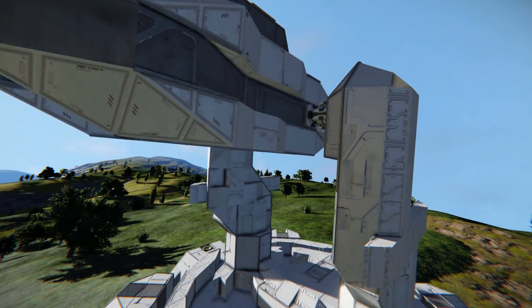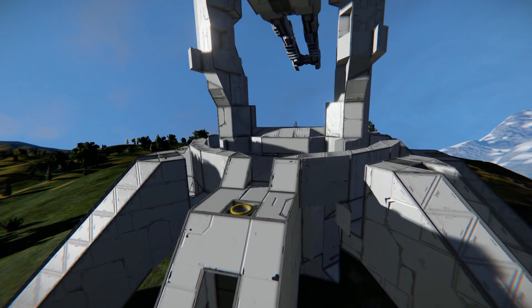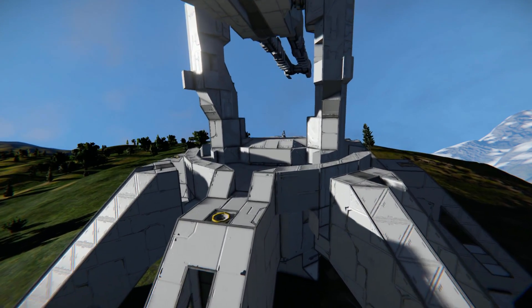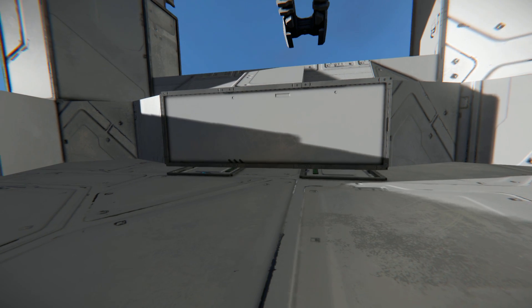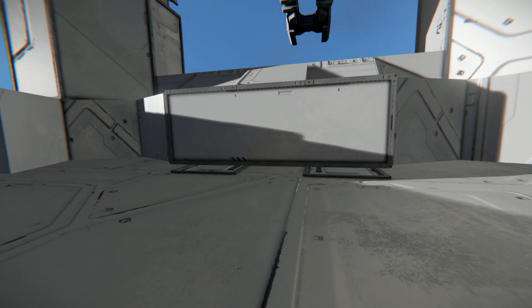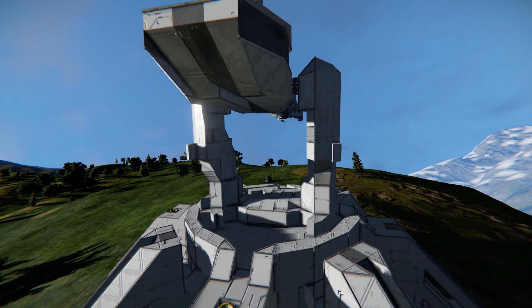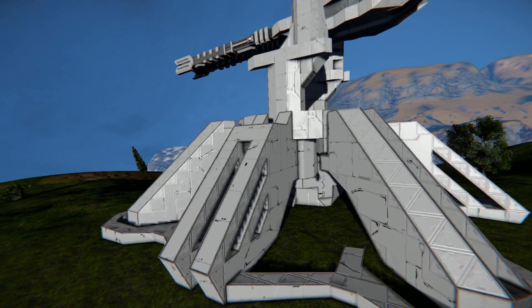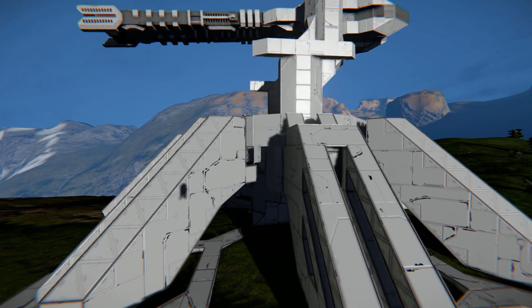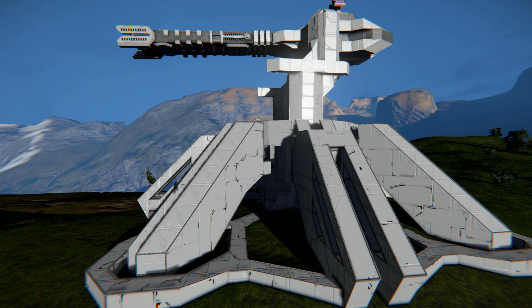Coming down the top of the gun, we have rotors, because this barrel can actually move. And this is the base of the gun. Now one thing you might notice is it's not attached to the ground, because there is another rotor hidden in there which allows the turret to do a full 360 all the way around. As for the actual base of the whole turret, it's got a small interior which we're going to go in in just a second. And we've got these lovely little slope blocks to keep the turret balanced.